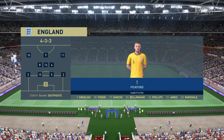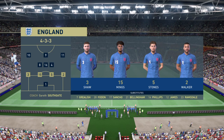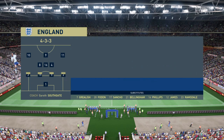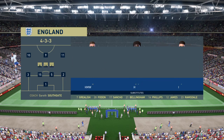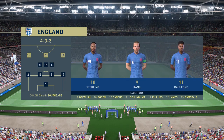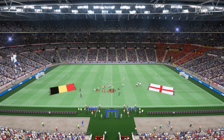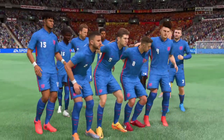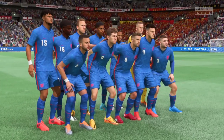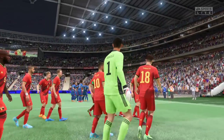The England first eleven: Jordan Pickford stands between the posts. Luke Shaw starts with Kyle Walker as full backs. Raheem Sterling plays with Marcus Rashford in the wide positions.